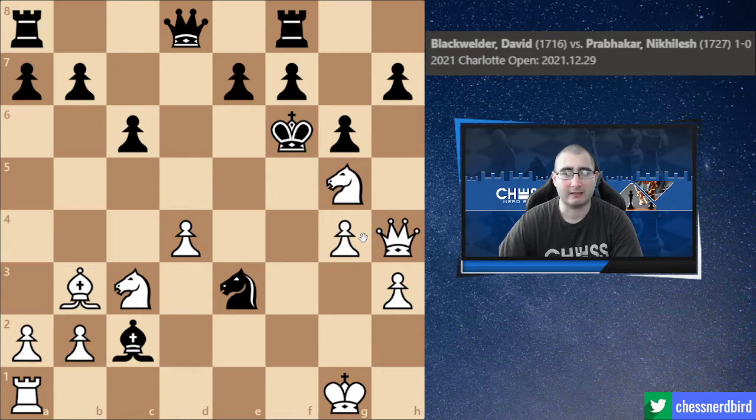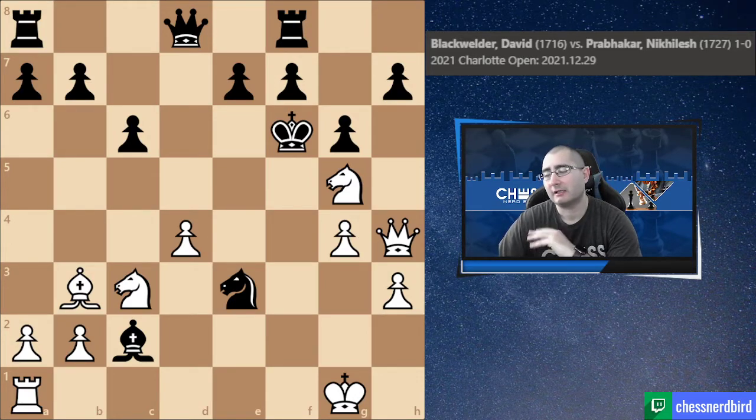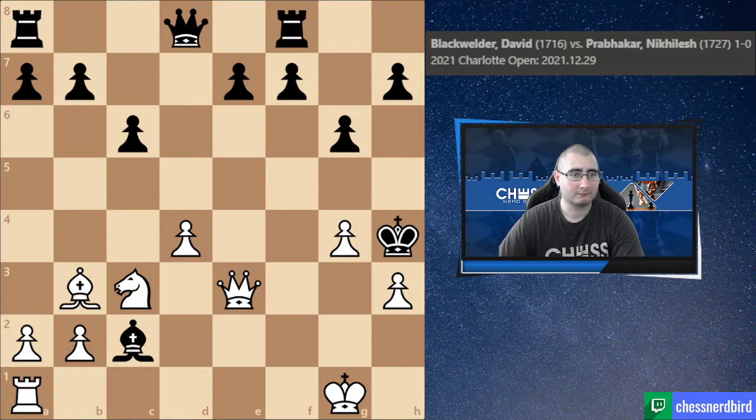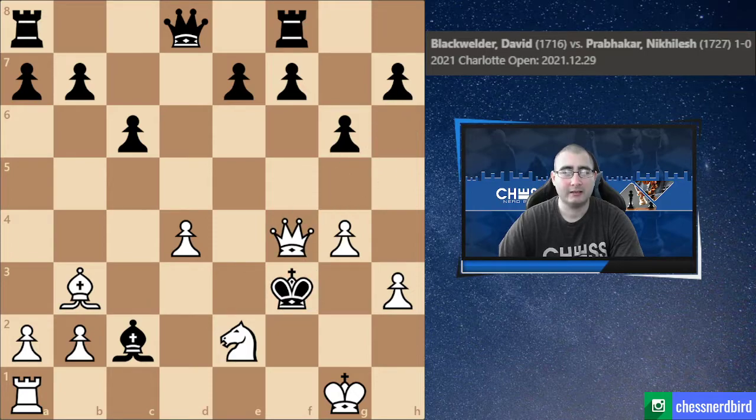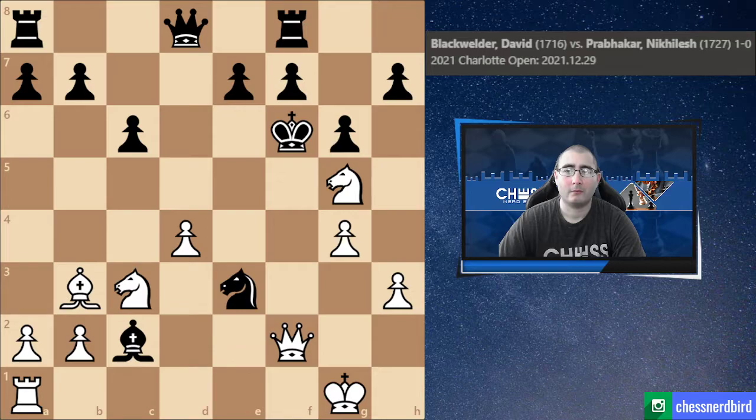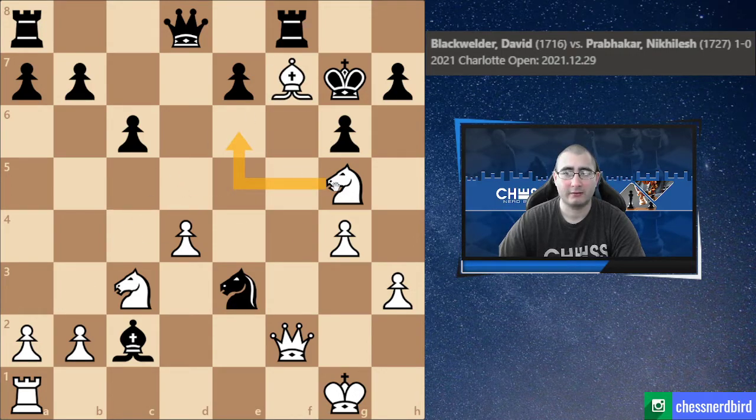Why did it take me seven minutes to find that? I was looking at so many variations. I looked at Queen f2 check — if King takes, then I take the knight, the king has only one square, and we eventually checkmate. But what if the king goes to g7? Then I thought I could just take on f7 and we have the fork, or I at least win the knight. If the queen moves, I could take the knight. That seemed good, but I wanted something better.